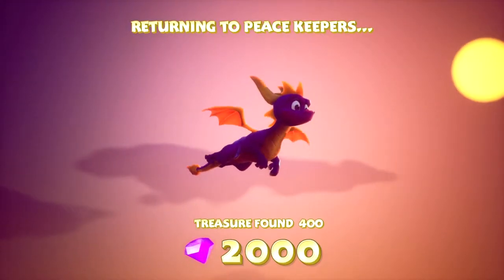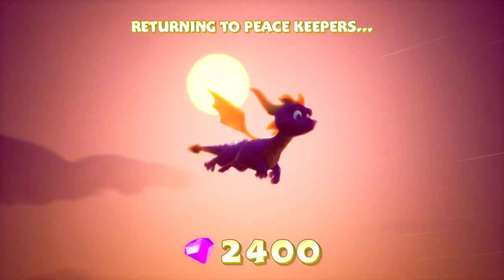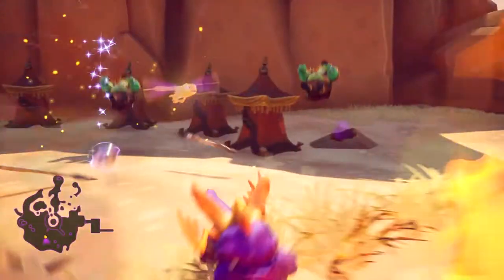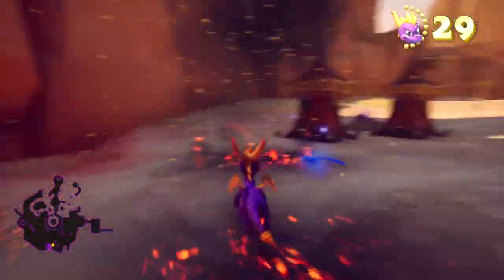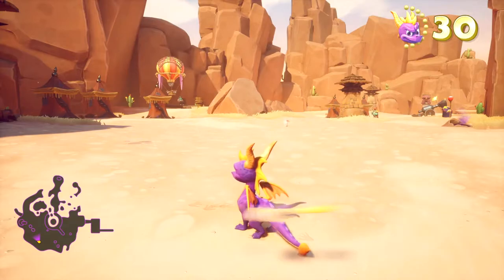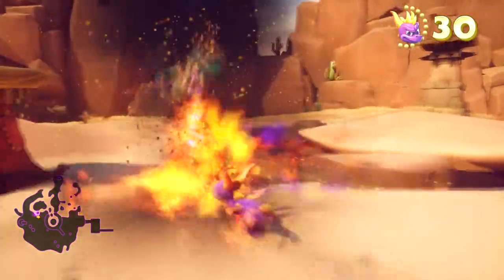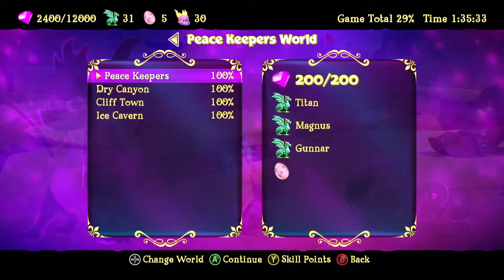Those blue butterflies — I'm not 100% sure if they were in the original. I think instead of the blue butterflies, in the original you just got an extra life statue come out — I think that's how it worked. Maybe they're just more common on Xbox, or I've just been incredibly unlucky on other versions. We've done Dry Canyon and there's one more normal level left to do.